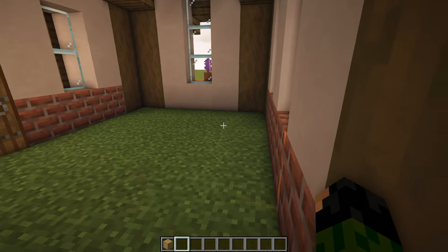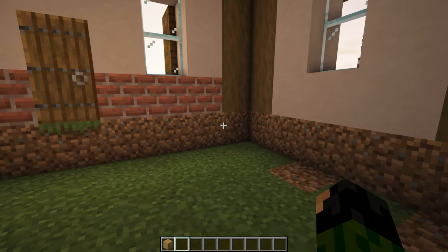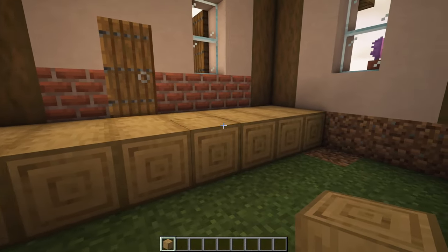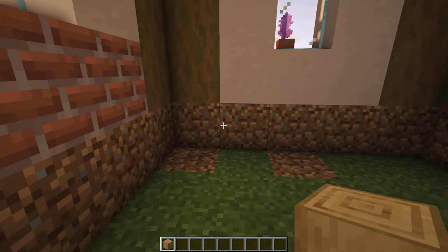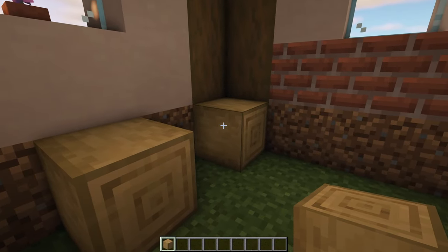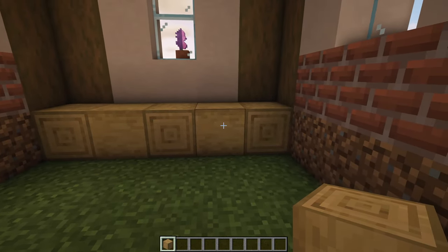Now time for the floor. Break away all of the grass blocks and replace them with some stripped oak logs. You don't have to place these in a certain order - you could have them going all the way across horizontally, vertically, or maybe switching up the pattern. What I'm going to do is make a crisscross checkerboard pattern, placing them with a block in between each of them and placing on the side of the block each time. Repeat that pattern all the way across until the floor is complete.